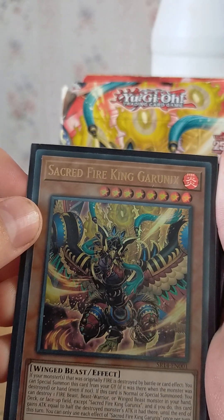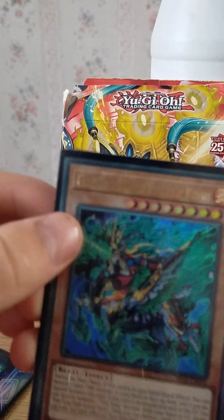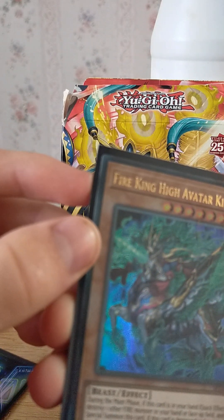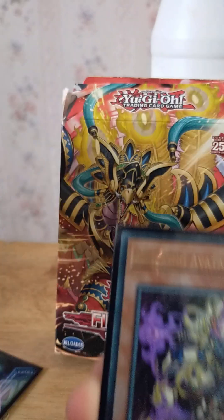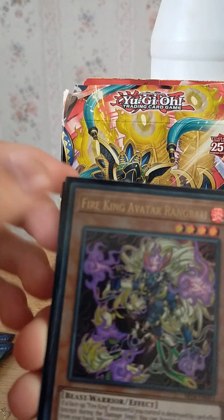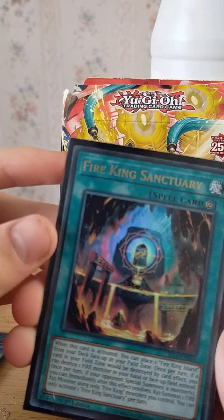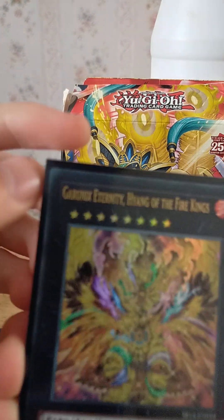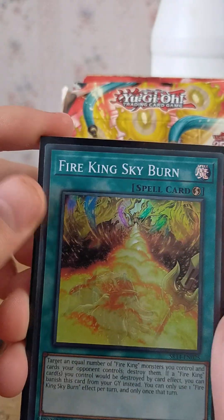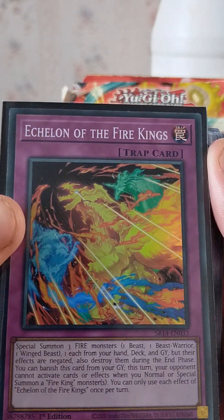So we got Sacred Fire King Garnix, ultra rare. I can't see that for the camera. We've got Fire King High Avatar Kirin — guys, you know the drill here, if I don't say them then I don't know how to pronounce them. Fire King Avatar, right around Bali, Fire King Sanctuary — I'm not gonna say that — good artwork.